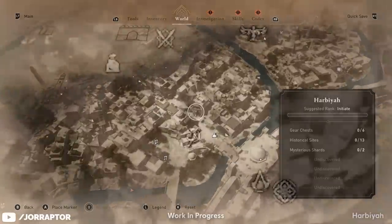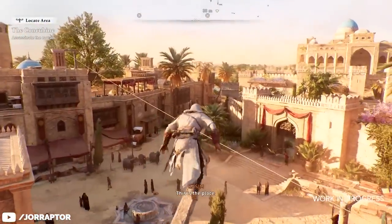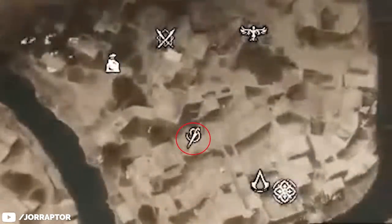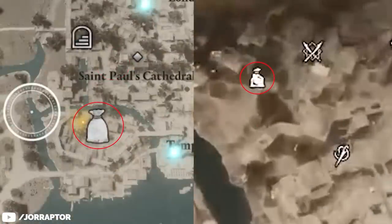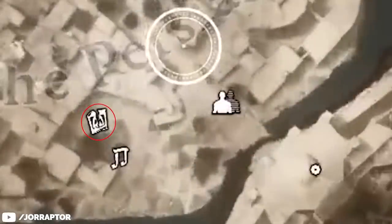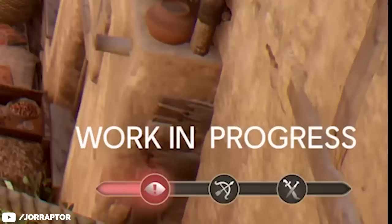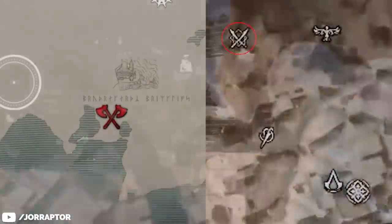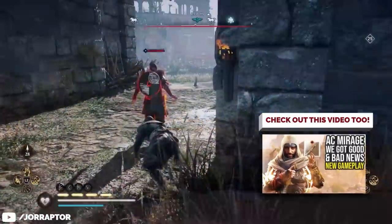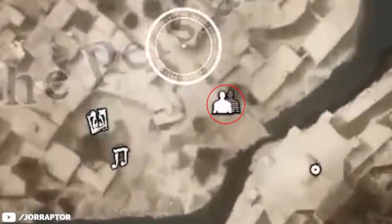Zooming in we see way more icons. There's one for the contracts board inside Hidden Ones Bureaus, and the contracts themselves also have an icon indicating where you need to go. There's one for the tailor where you can likely buy new dyes for outfits. Some icons look like regular vendors similar to Valhalla. One is probably for wanted posters you can remove to decrease your notoriety, so the bar in the bottom right goes down and enemies stop looking for you. Two blades look like raid location icons from Valhalla, so probably for outposts we can take over. There's also a pickpocket minigame hint, and a music note icon — maybe for a musician we can bribe to distract guards.